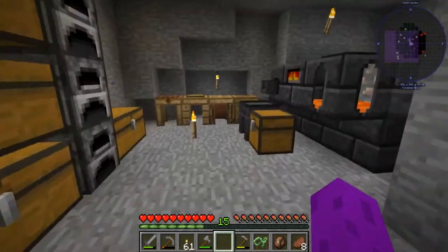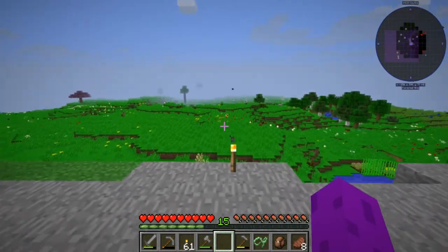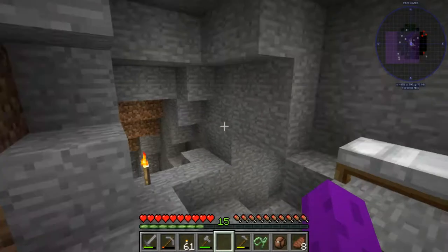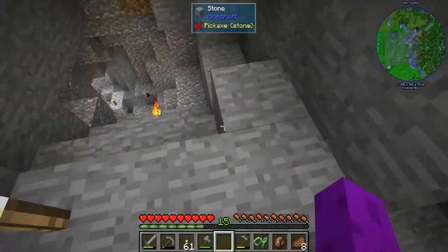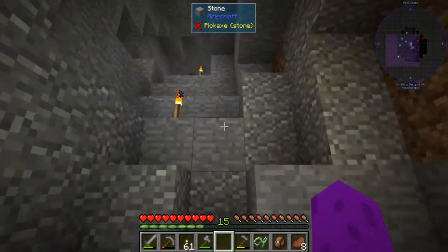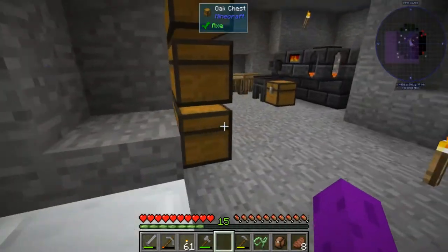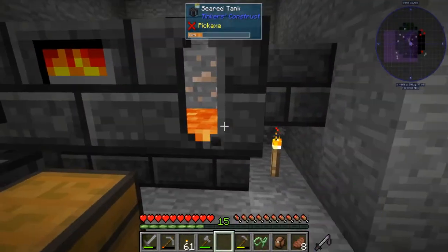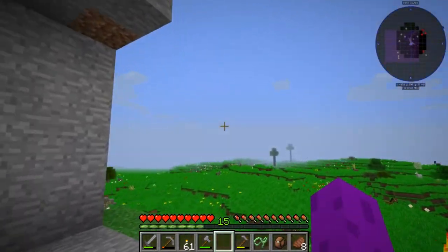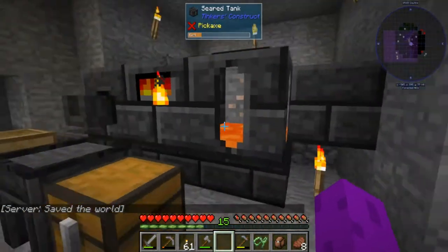I really like this area — it's making me want to build into the side of this hill and make my base here. There's also a little cave system down here. I've already gone through the whole thing and pulled out all the ores I could see. I haven't done any branch mining — I dug down to find this lava. I don't really want to do a lot of mining here since we've got a mining dimension for that.